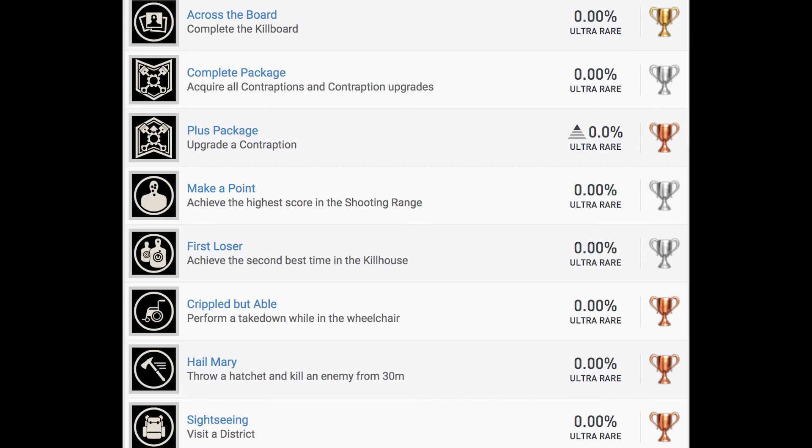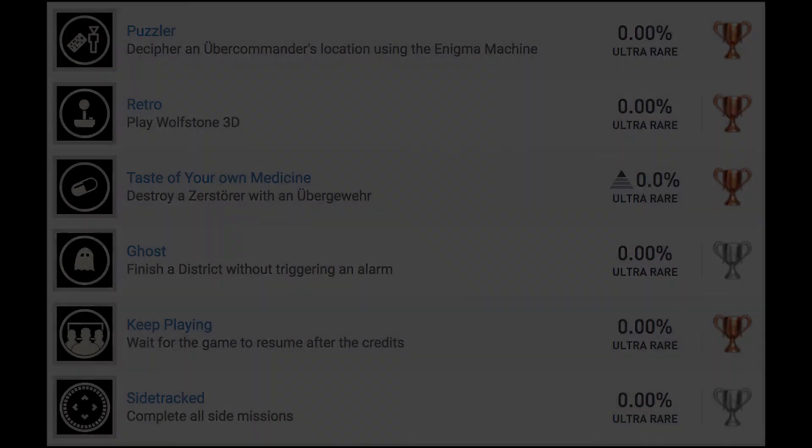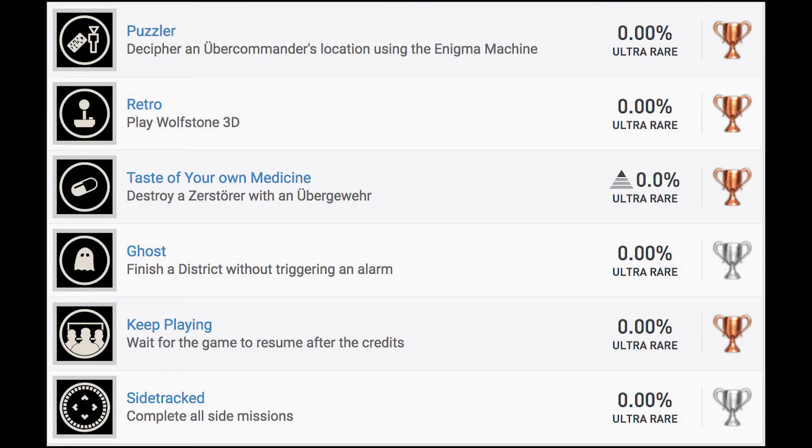Hail Mary: throw a hatchet and kill an enemy from 30 meters — that can be a bit tricky, although I'm sure there's plenty of areas where enemies are standing still, so it might not be too difficult. Sightseeing: visit a single district. Puzzler: decipher an Uber Commander's location using the Enigma machine. So it sounds like Enigma stuff will not just be a collectible type in this game but might be an actual game design element, which is pretty cool. Retro: play Wolfstone 3D — a nice throwback, like they do in all the Wolfenstein games.